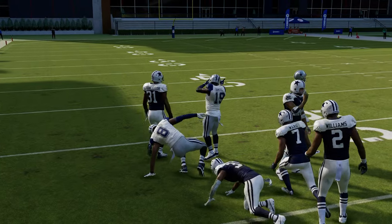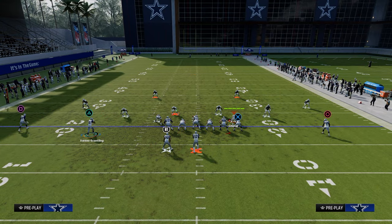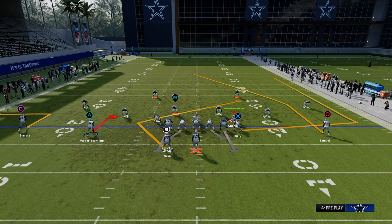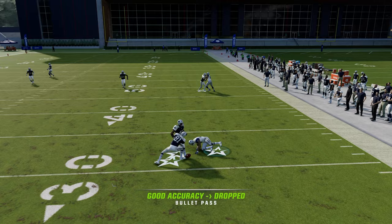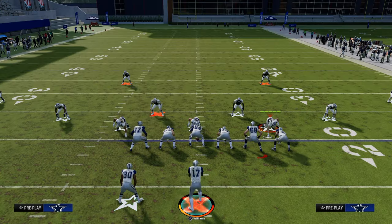You could also do an out route, hitch route, and Texas route — run it like this. You just force them to make a choice with where they want to use. That's all we're trying to do — just force them to make decisions.